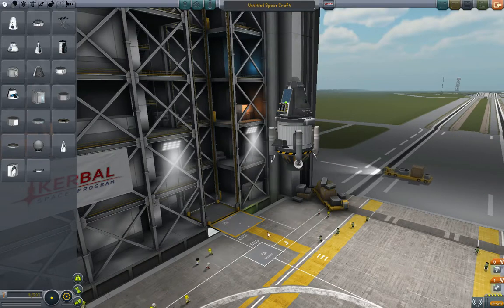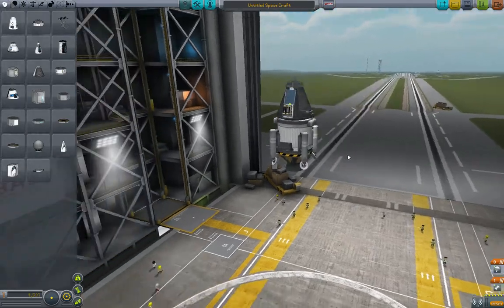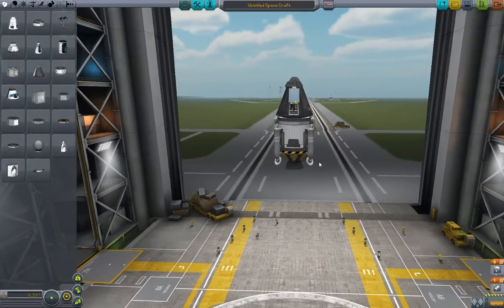Alright, welcome back to 5-Minute Kerbal. What we're going to do now is we're going to build our rocket for our Minmus shot. This is our lander — we just talked about it in the last video. It's the exact same lander, and it's good.